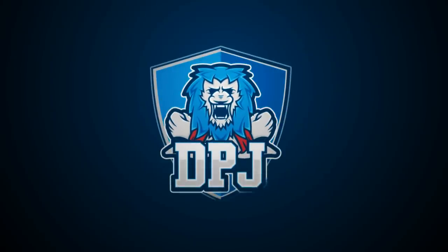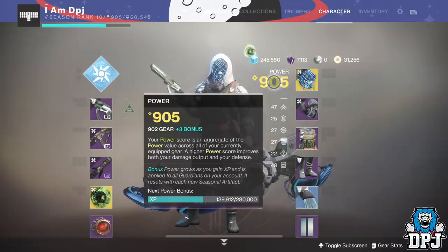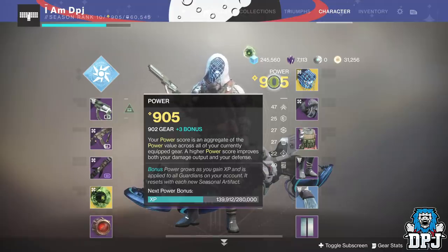The Destiny 2 Shadowkeep power level grind once you pass 900 is kinda slow, kinda tedious, and you will at one time or another get stuck and the process becomes even more tedious. This method I will explain today will allow you to reach as high a power level as you are willing to spend your time doing.